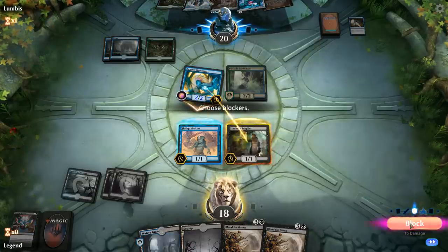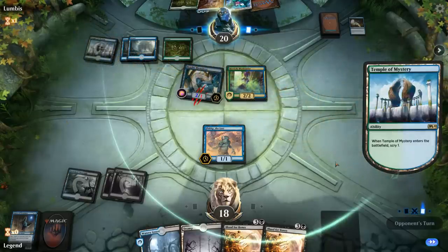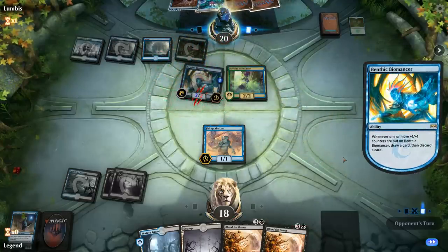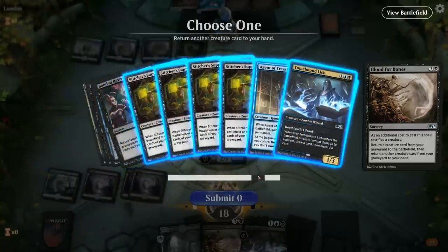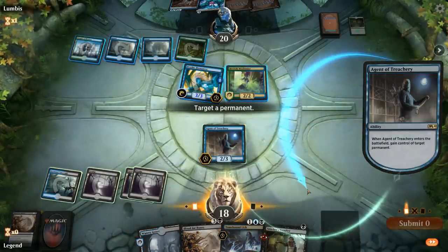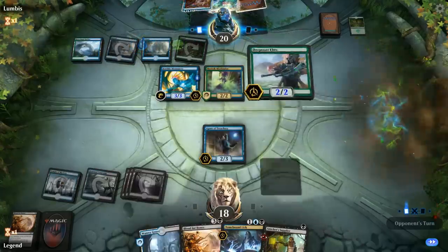Biomancer attacks; happy to chump-block. We mill two Agents of Treachery — now we're in business. Opponent adapts the Biomancer anyway. Unless they have a Spell Pierce, we should get an Agent into play. We sacrifice Fblthp and Agent enters the battlefield. For the Blood for Bones hand return, we choose Stitcher's Supplier so we can play it and Blood for Bones next turn. We steal a Merfolk Mistbinder. We also steal a Breeding Pool to make Ugin harder to cast and help us potentially hard-cast an Agent in the future.